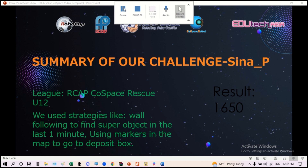Summary of our challenge. Our league was Archive Coast Space Rescue U12. We used strategies like wall following to find the superobject in the last one minute, and also using markers in the map to go to the deposit box. Our result was 1,650 points.